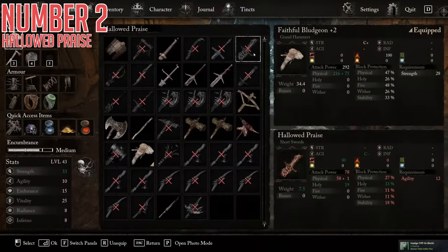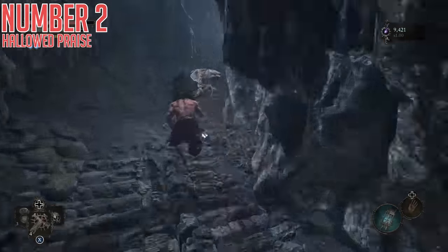Second up today, we have Hallowed Praise. This is a short sword that only has C-agility scaling, but a low agility requirement, and it also has a chunk of holy damage on top of its physical, and 80 bleed status buildup, which is pretty high for these early game weapons. It essentially has three accessible damage types as you attack an enemy, which is fantastic foolproofing against some enemies just being immune or heavily resistant to certain types of damage.